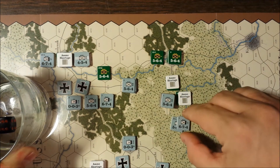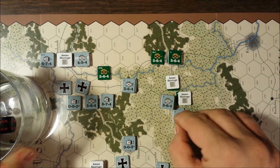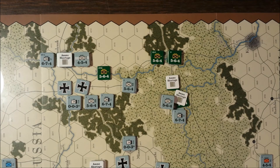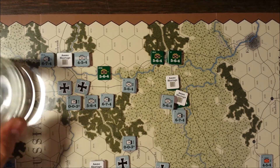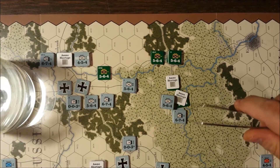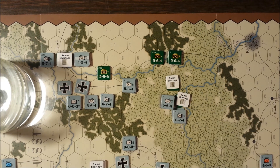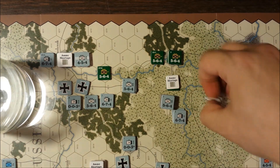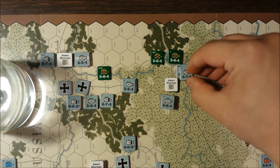Looking at this stack over here, we have 3 versus 11 plus 16 — that's 3 to 16, which is a 5-to-1, plus 1 for the German active corps but minus 1 for the marsh, so 5-to-1 even. Rolling — that is a 6 on a 5-to-1 — that's a breakthrough and elimination! So we'll get rid of them, and with these units advance 1-2-3 to there.